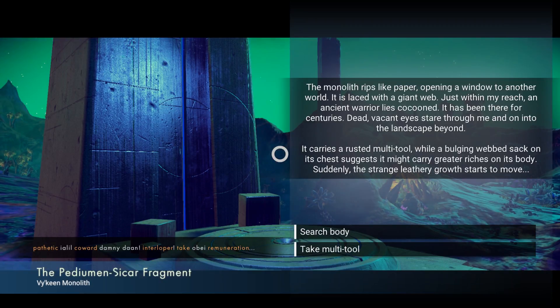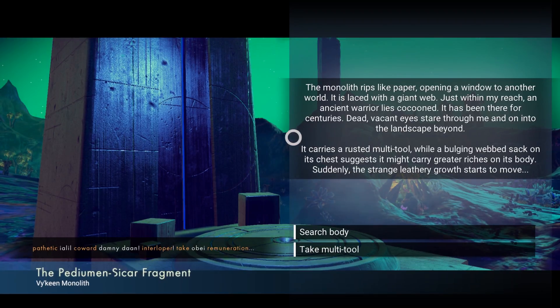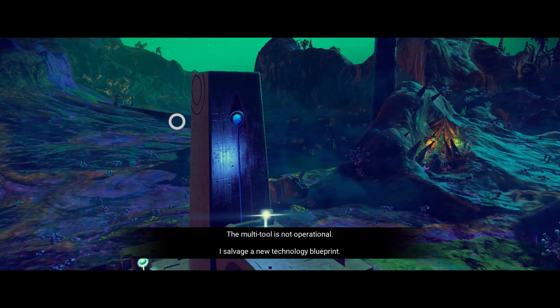'Pathetic coward — interloper.' You can see these are the words I've learned at the bottom left in the orange. The moth rips like paper, opening a window to another world. It is laced with a giant web just within my reach. An ancient warrior lies cocooned — it has been there for centuries. Dead, vacant eyes stare through me. It carries a rusted multi-tool with a bulging webbed sack on its chest, suggesting it might carry greater riches. Suddenly, the strange leathery growth starts to move. So: search body or take multi-tool. I'm assuming it's going to be this — yep, that was the right answer. The multi-tool is not operational. Well, they salvaged a new technology blueprint. If you choose the wrong thing, they'll either do nothing or it'll actually hurt you. And that's it — you can never come back to these things again.